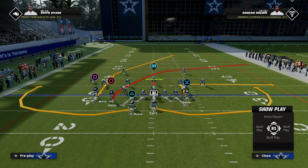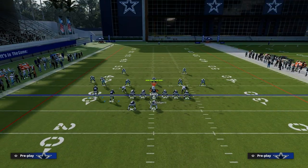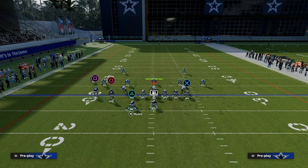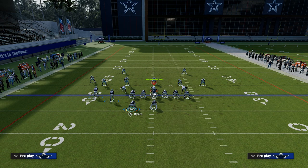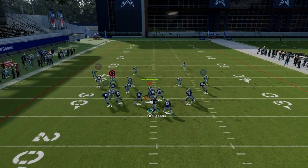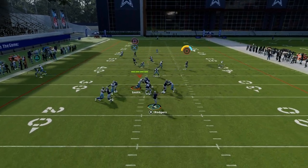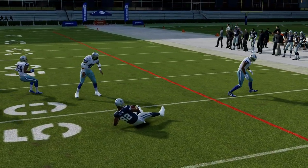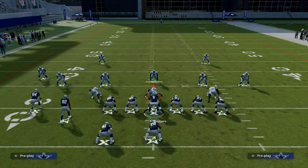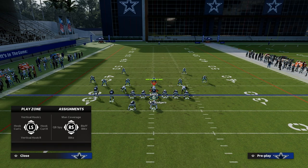Generally speaking, we want to have our twins — our little two receiver side — to the short side of the field. That's generally how we want to run it. So if we're on the right hash, we can just simply flip the play and it will work just fine. What we're going to introduce today is a motion over that is really cool out of this formation — it's kind of unique.